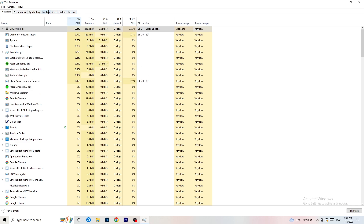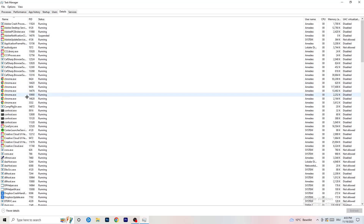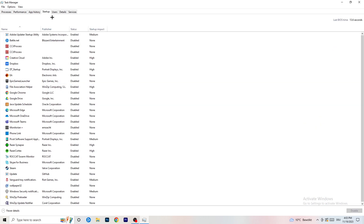Next go to the Details tab at the top. Find your game's executable — my game isn't running right now but I'll demonstrate with Creative Cloud. Right-click it, go to Set Priority, and click either High or Above Normal. You need to check which one works better for your specific PC, so test both and go with whichever performs better.